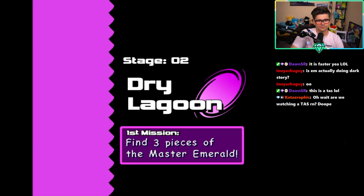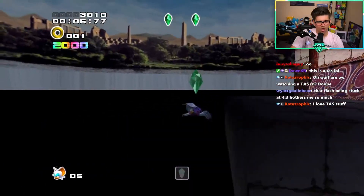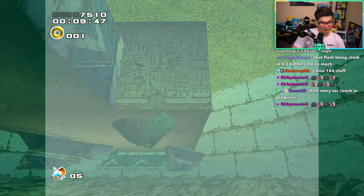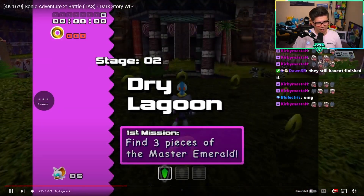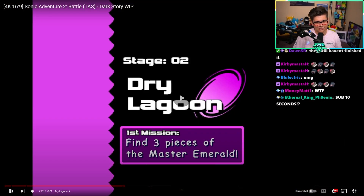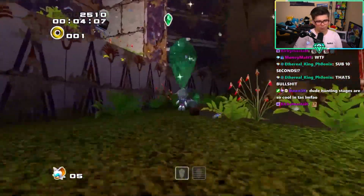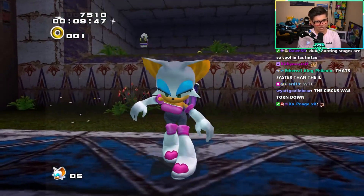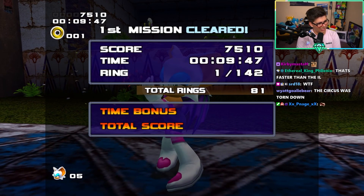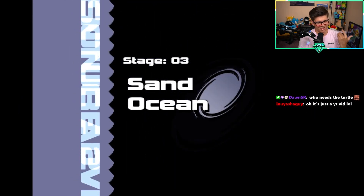Alright, Dry Lagoon. I wonder what strats they do for TAS in story style. Holy shit - run that back! He's doing like slope boost angle drill dives - all that slope boosting all over the place. Those drill dives on the ground are slope boosts, drilling into the slope and then clipping out of bounds to the small oasis. Holy shit, that was just insane. Who needs the turtle? Just fly through the wall.